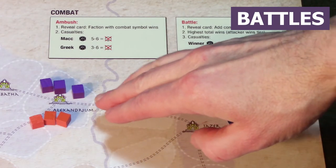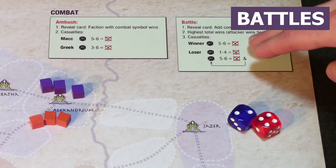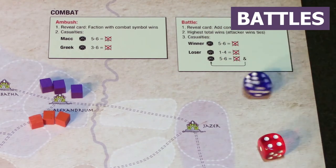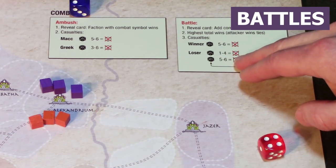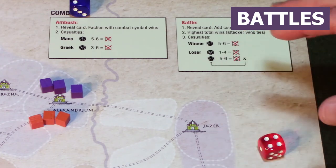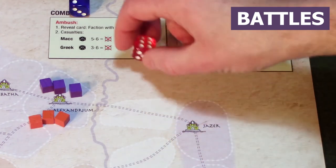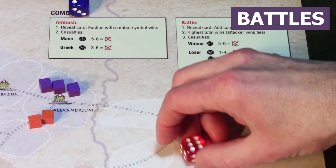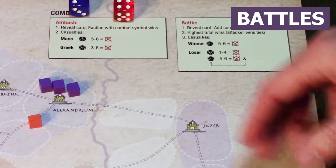Here's how we resolve casualties in a battle at Alexandrium — three Maccabeans versus three Greek units, with the Greeks winning. The Greeks roll a die; on a 5 or 6 they lose a unit. They don't lose anyone. Now for the losers, the Maccabeans: on a 1 through 4 they lose a unit; on a 5 or 6 they lose a unit and roll again — this continues until they roll a 1 through 4 or lose all units. They roll a 6, lose a unit, and roll again, then roll a 4 — so they lose another unit but the chain stops.